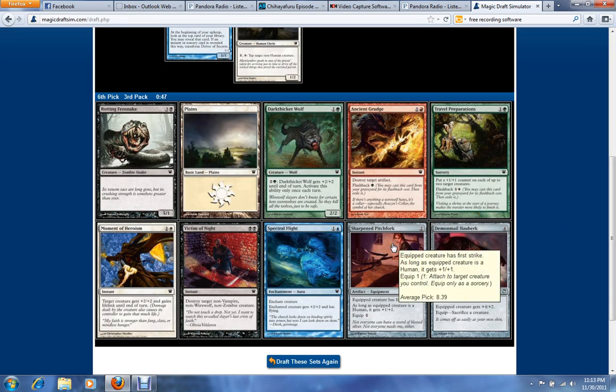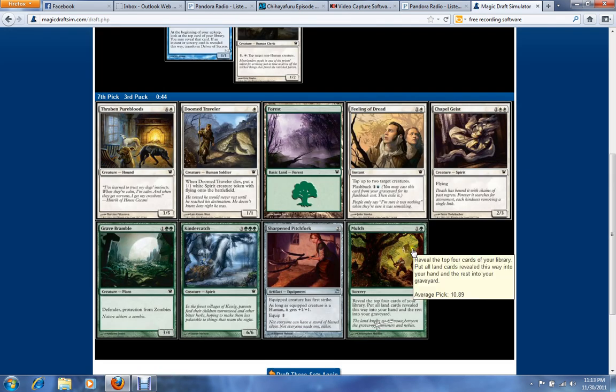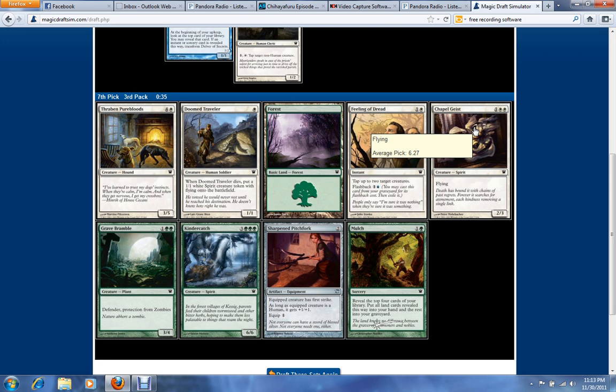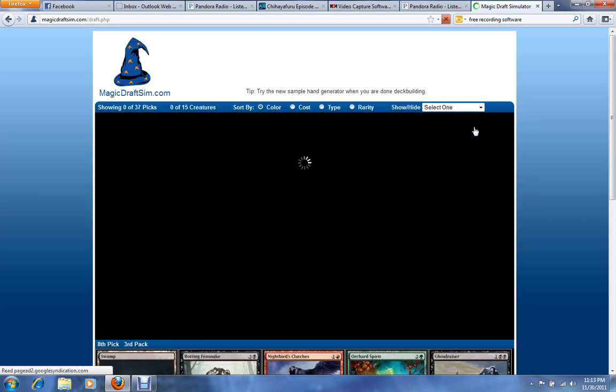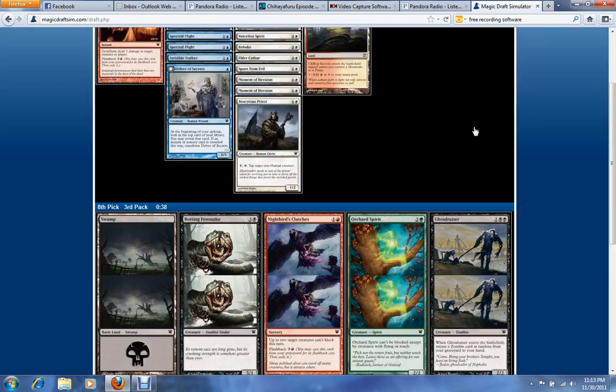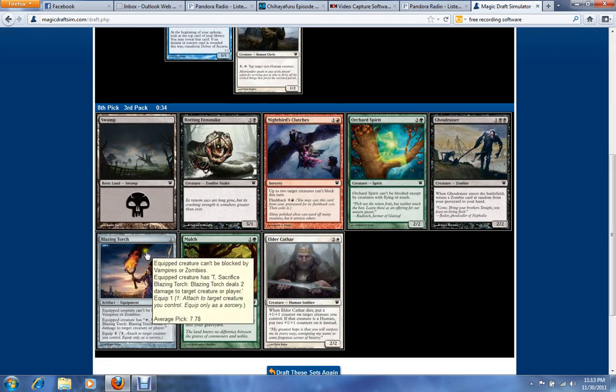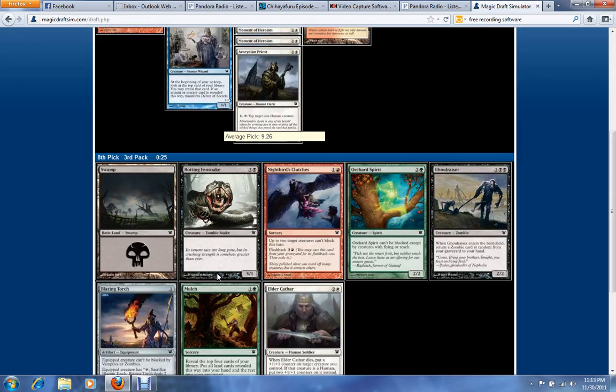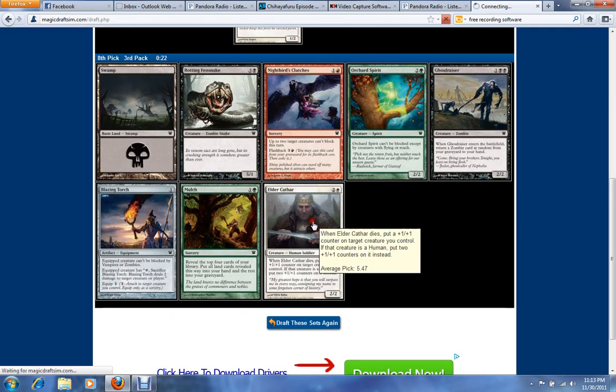Sharpened Pitchfork at this point, since we kinda missed out on all the human equipment we were wanting to get. Chapelgeist or Doom Traveler — either one's fine, since we have zero Doom Travelers and two Chapelgeists. I prefer Chapelgeist a little bit more since it's bigger and has flying. Sharpened Pitchfork was also fine there. Here it's between Elder Cathar and Blazing Torch — I've got 14 creatures at the moment, probably just take the Elder Cathar.